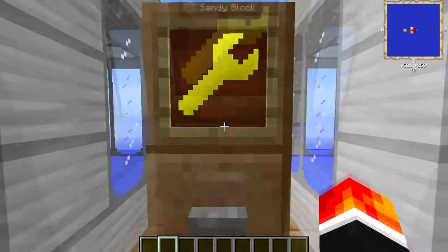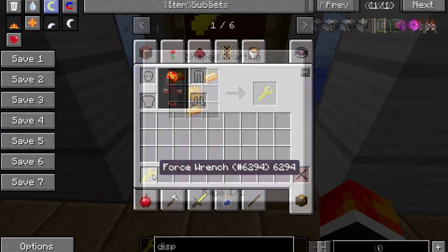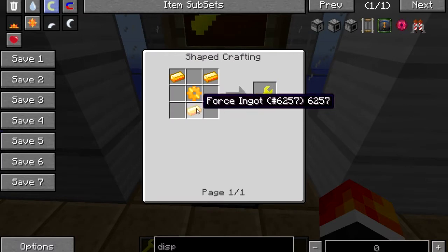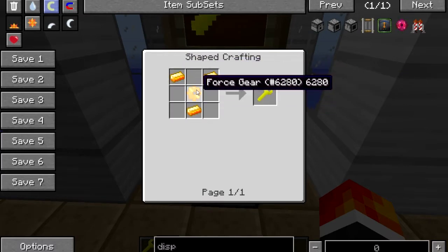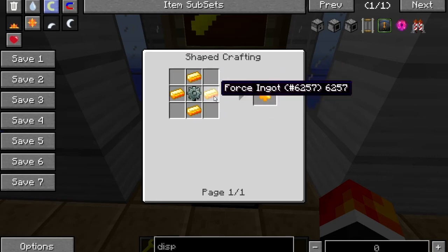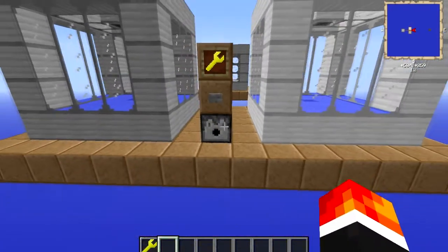You need to gather one of these — a force wrench, which is crafted with three force ingots and a force gear. The force gear is a stone gear surrounded by force ingots, a wooden gear surrounded by cobblestone, and then some sticks. You should know how to make that.